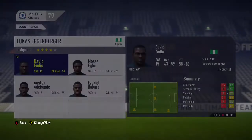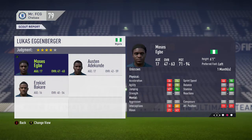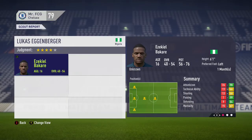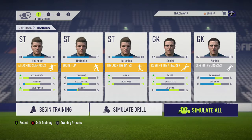There you go - Moses Egbe, 94 top potential, six foot one. Definitely add him to the youth Academy; the other two are disregarded. I'm only training two players at the minute - Zlatan's regen and Petr Cech's regen.